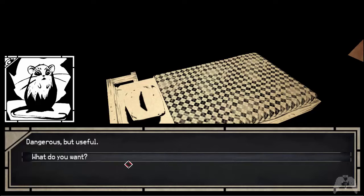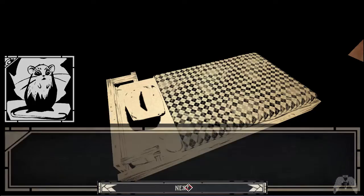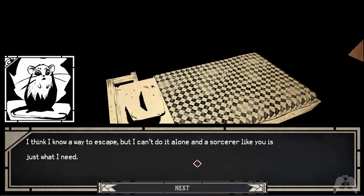'What do you want?' 'I've been waiting for someone like you. I would like to escape, and I think you can help me. Right now, you have been sealed inside a prison of sorts. The king has been trapping threats to the kingdom here for decades. I think I know a way to escape, but I can't do it alone, and a sorcerer like you is just what I need.'